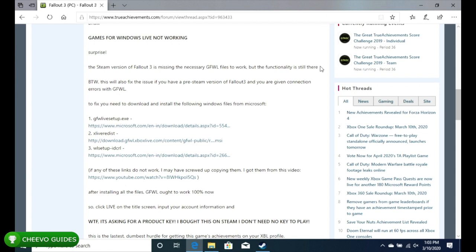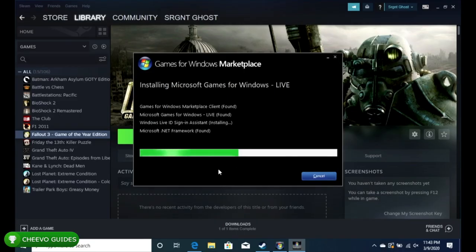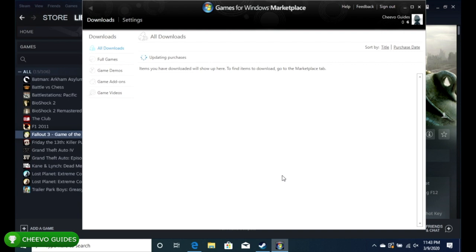The next part of the troubleshooting guide focuses on getting Games for Windows Live to work. When you download a GFWL game from Steam, it doesn't necessarily include the GFWL files needed to log in and get achievements. You're going to need to install three different files — I'll include a link in the description. First, install the Games for Windows Live Marketplace, get it installed, and make sure you log in with your gamertag.